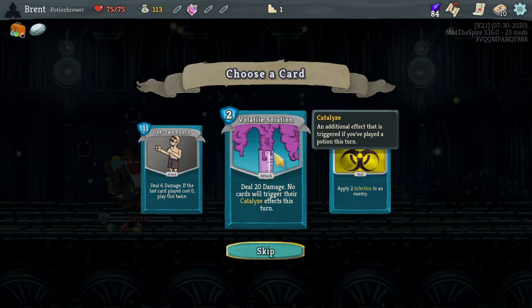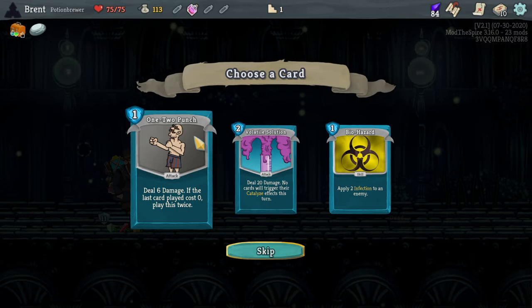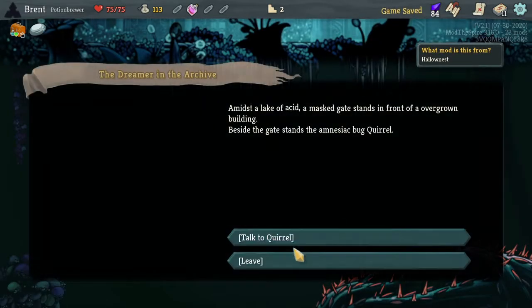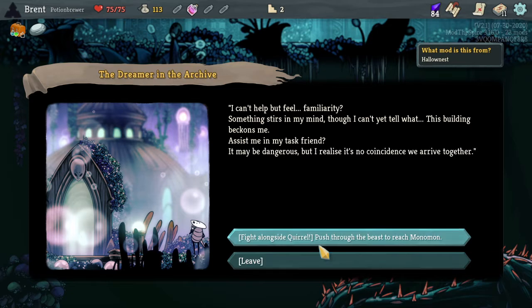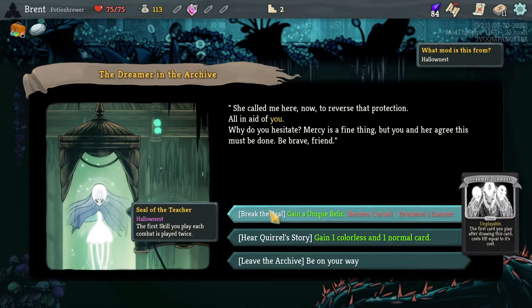No cards will trigger the catalyze effect this turn. Not bad. 25 damage for one. Play this card twice, so you can do 12. Let's just do Volatile Solution - it's just a big heavy punching damage card, I see no problem with it. Talk to Quirrell - yeah, we fought alongside him last time, and we gained the unique relic.